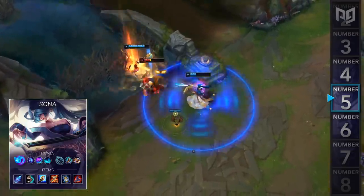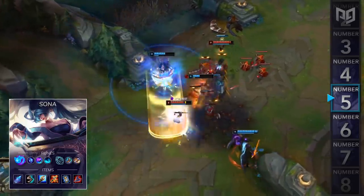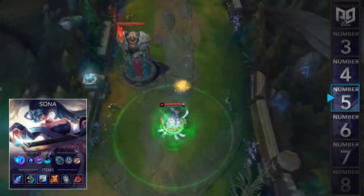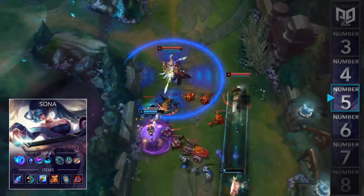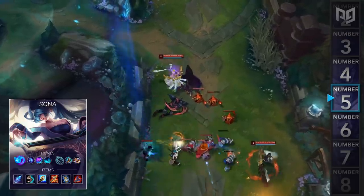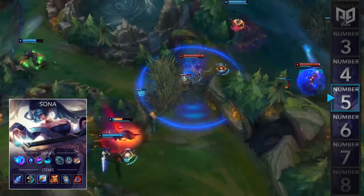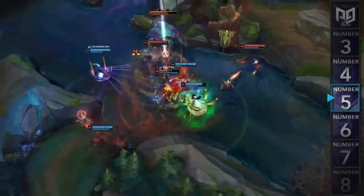For items, you'll actually want to build Shard of True Ice despite being in the solo lane or ADC position, because you're going to be zoned a lot. Having this item will help you catch up in gold, and you should allow your support or jungler to tax a lot of CS. After that, you get Sorc Boots, Archangel's Staff, Lich Bane, Zhonya's, and a Rabadon's Deathcap. One thing to note is that this build works incredibly well with Taric in the bottom lane, so pick up a duo partner and try that out.